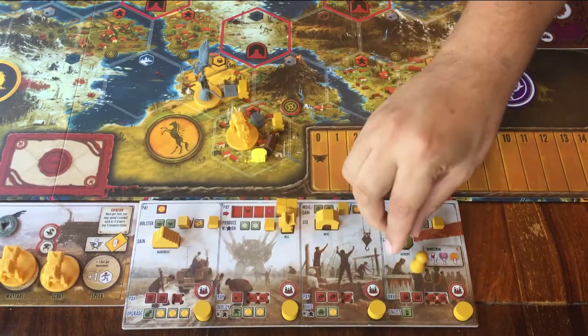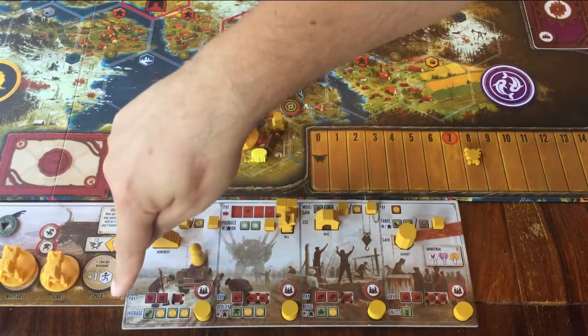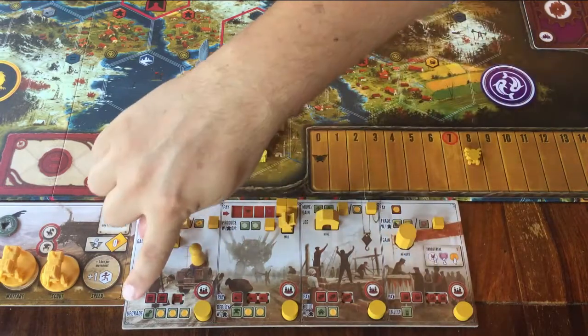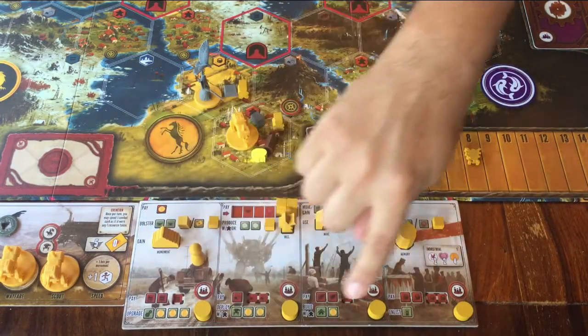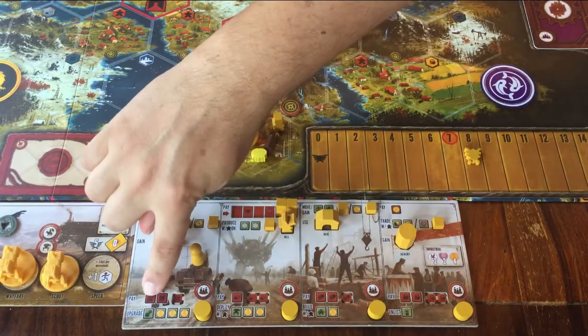Those were all the four top actions: bolster to go up in power, produce to get resources from two areas you control, move to walk two of your figures one space, and trade to pay one money for two resources. Now let's go to all those action spaces again — I'll explain the actions on the bottom half of that space. These are in the same location for each player, but the prices are different.